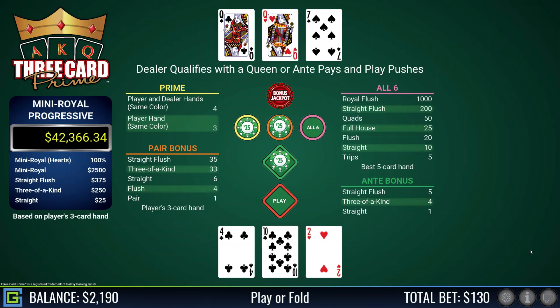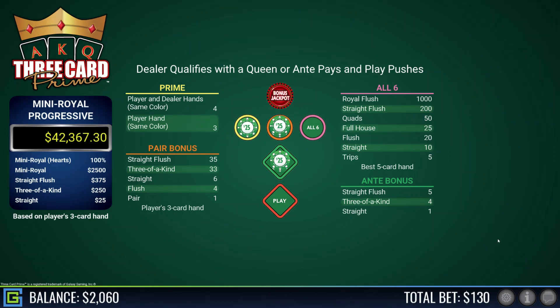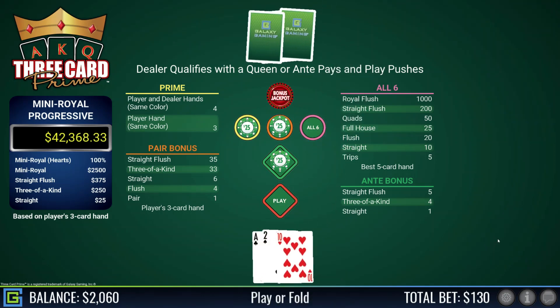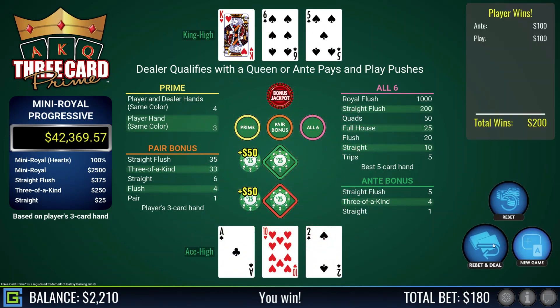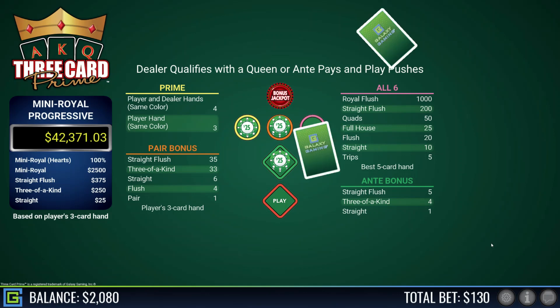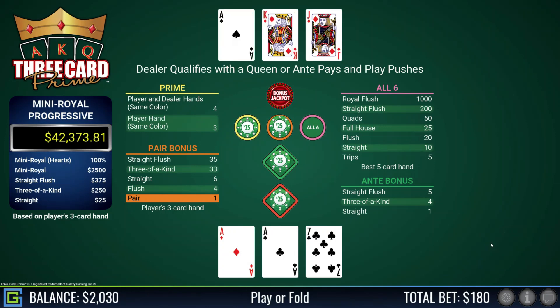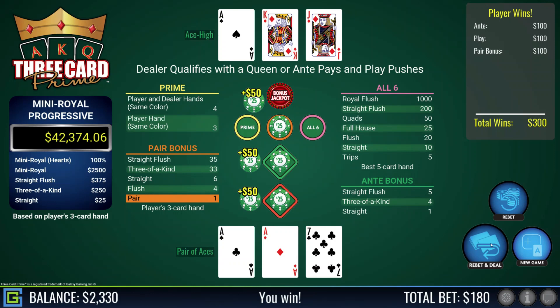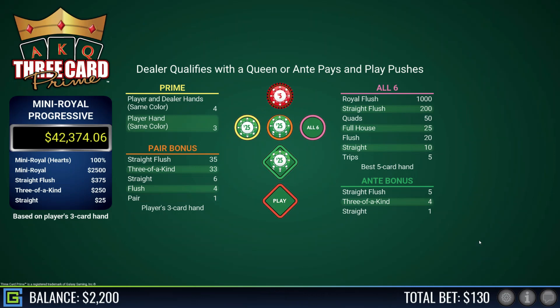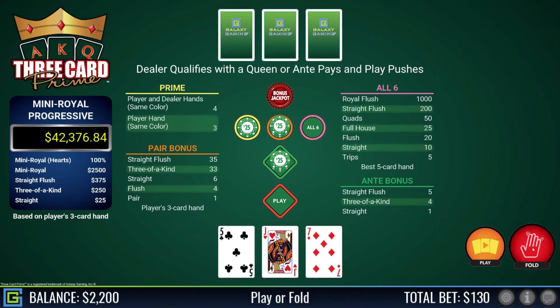Ten-four-two, rubbish — don't play, dealer has a pair of queens. Ace-ten-two, playable — beats the dealer's king high. Pair of aces with a seven kicker, lovely — definitely playing that. Dealer has ace-king-jack. If I'd been playing the all-six I would have had trips, which pays five to one, but again I'm not a fan of that. Jack-seven-five, fold — dealer has ace-king.